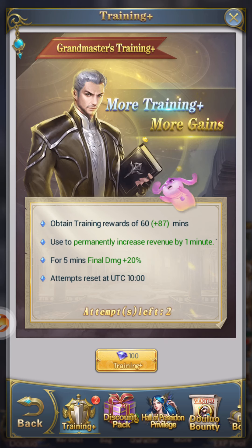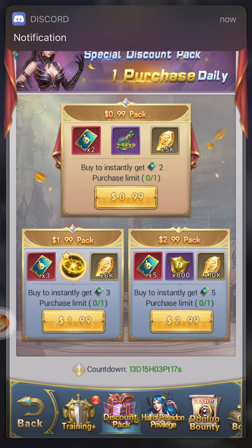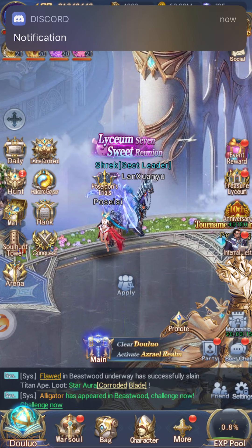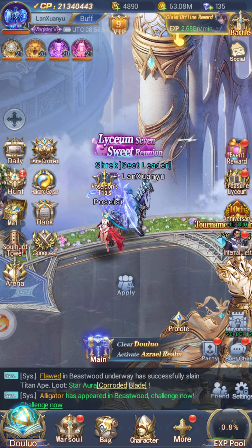If you go to discount packs, I highly recommend buying these every day. You'll get stronger than a lot of people around you because it gives you the necessary things. This is probably the most necessary pack — it gives you shards, honor, XP, XP pots, and a try at the Treasure Lyceum. Definitely buy those packs if you have the money; if not, look into the other things I've mentioned.